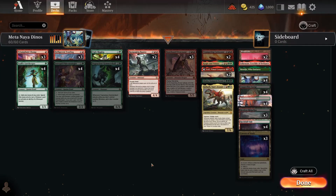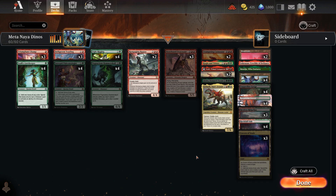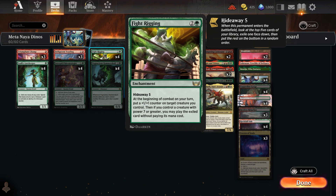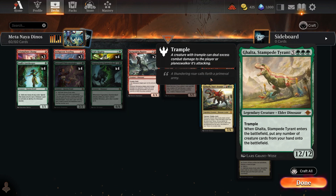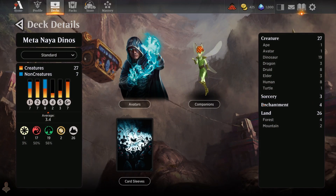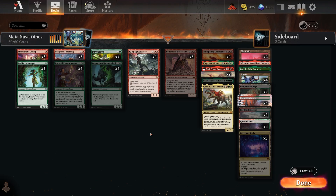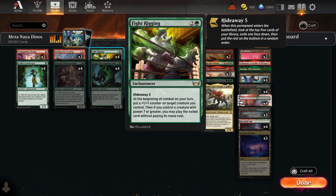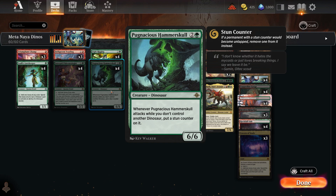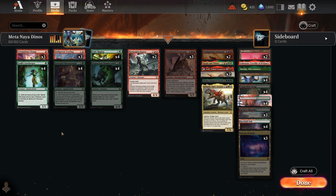The Naya version is essentially Naya for one card — Ghalta, Primal Hunger — as a single copy splashing white. It runs Fight Rigging as a key difference: a hideaway enchantment where at the beginning of combat, when you have a creature with power seven or greater, you may cast the hidden card for free. This deck also runs Goutos, a 12/12 trampler that puts any number of creature cards from your hand onto the battlefield — noting it says 'creature,' not just dinos.